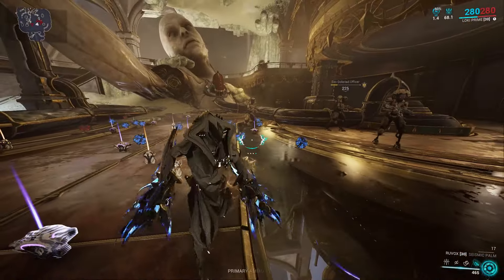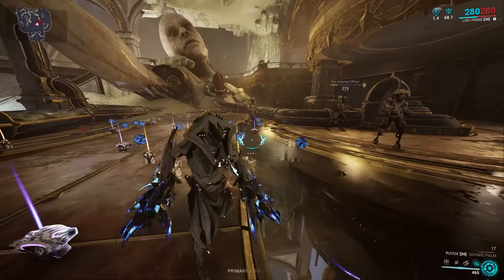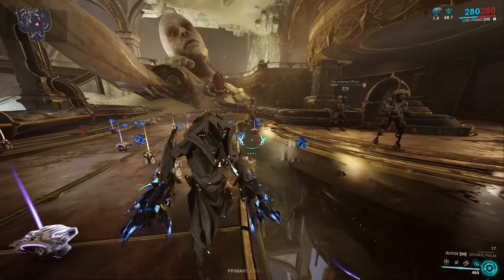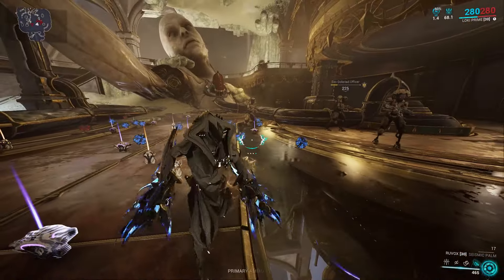If you think this is bugged because you're getting impact procs, your stance is doing that. As for the Incarnate, I think this has the lowest Incarnate duration of them all — 90 seconds, which is a little bit low, but it's okay. It just feels so cool. Again, it's easy to think this weapon is kind of trash, but it's actually pretty good. Let me know what you think about the Ruvox in the comments below. Leave a like, subscribe, and peace.